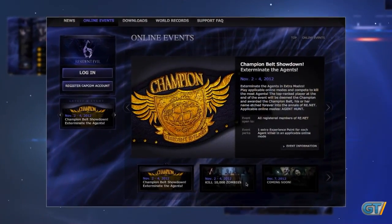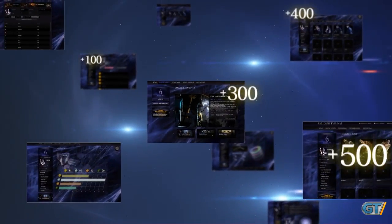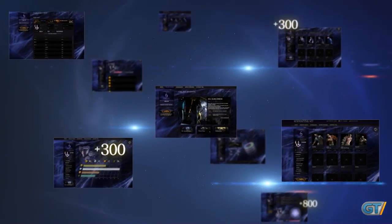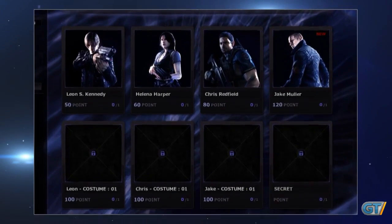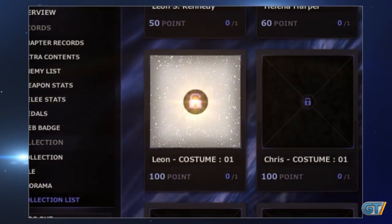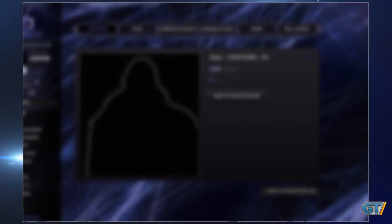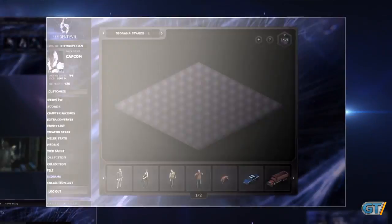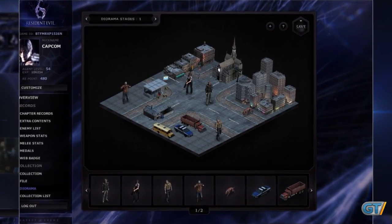You will receive RE points based on your participation in online events and for accessing other parts of ResidentEvil.net. These points can be used to unlock rewards. Rare costumes that you can show off while playing the Mercenaries online co-op are just one example of the exclusive content that can be obtained with RE points. You can also use RE points to unlock ResidentEvil.net figures to create your own unique collection.